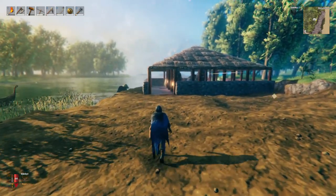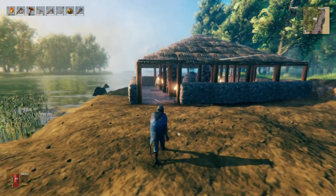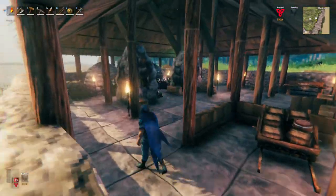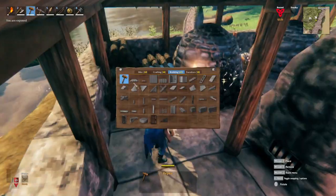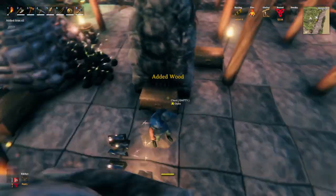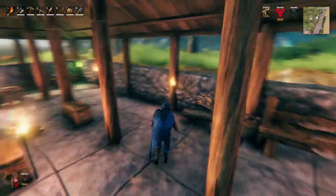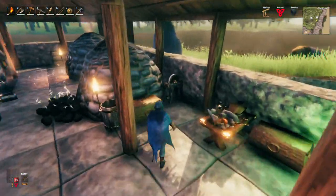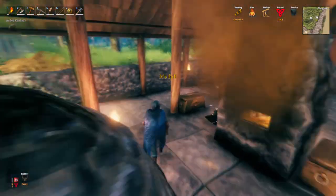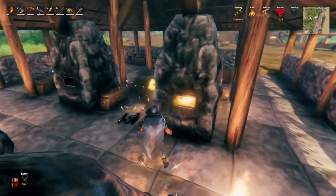Hey guys, we are here today in Valheim and the important question is: are any of you smithies, or were you otherwise trained in the metallurgic arts? Because today we're going to talk about workshops and I'm going to show you how to build a highly efficient workshop with a cart stall, firewood to throw in your kilns, coal dispensers directly next to the smelter, and then you can get your ingots and deposit them immediately into chests — with enough room for your workbench and your forge completely set up with attachments and upgrades. And although I got this whole thing set up with stone and wood, you can build it in just basic wood so you can get this very early on in the game, or you can soup it up with some more advanced building materials.